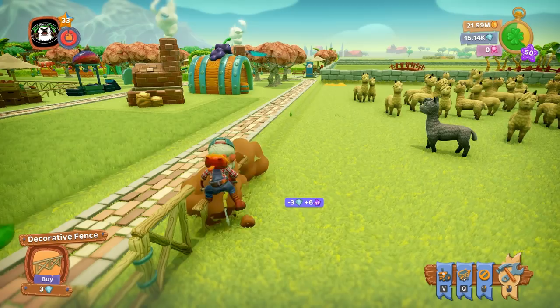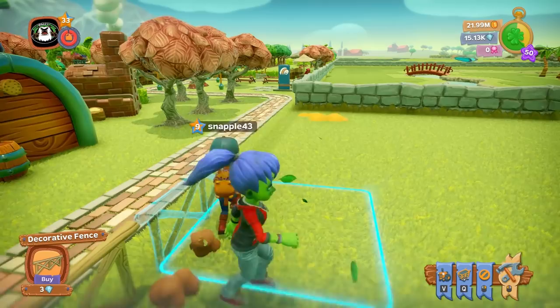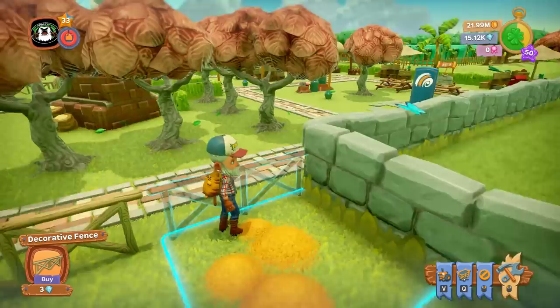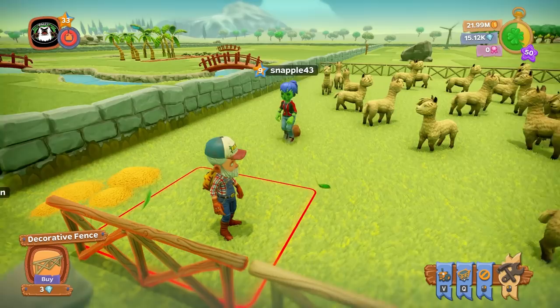I think we need to be like level 53 for our next plot of land, by the way. She's trying to push a llama out. It's an alpaca, thank you, not a llama — llamas are bigger. Same thing. That's not the same thing.